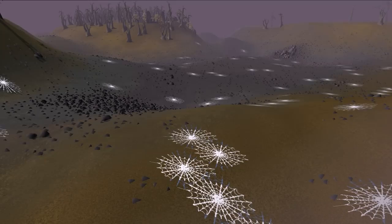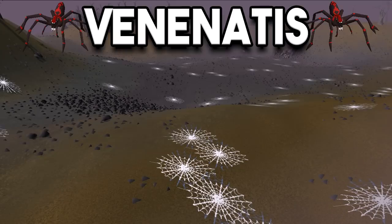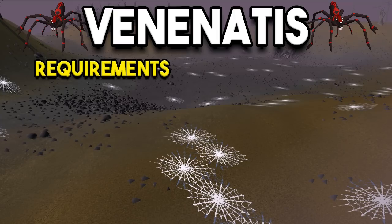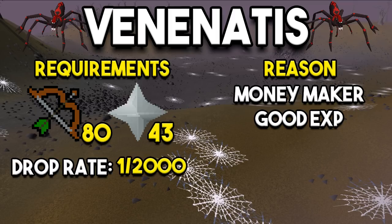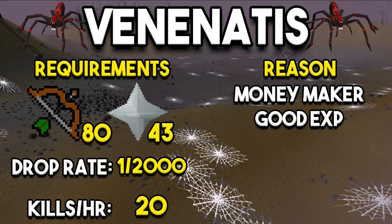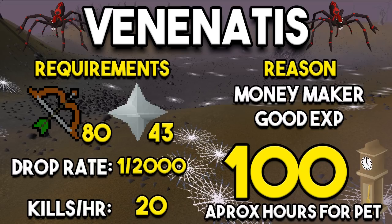So we've covered some easy passive pets — now how about some money makers? We'll start with Venenatis. This requires 80 range and 43 prayer. The main reason Venenatis is so good is that it's a great money maker, so you can hunt the pet basically on the side while farming money. On top of that it's good range XP, and you can get spiders as a wilderness Slayer task which is even more beneficial. The drop rate is 1 in 2,000 and kills per hour is about 20, so approximately 100 hours for the pet — not too bad when you're farming money the entire time.